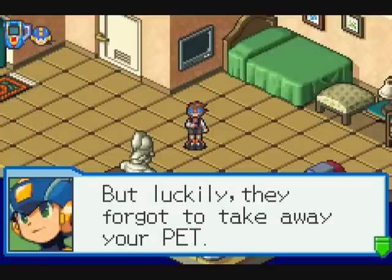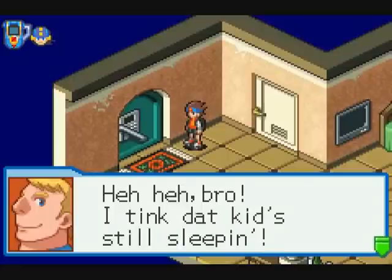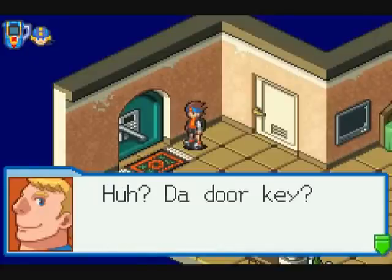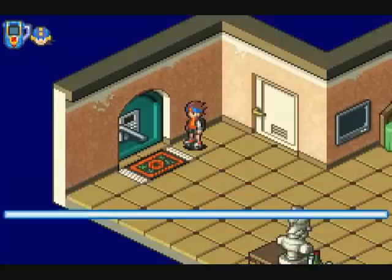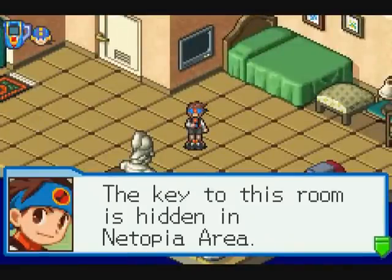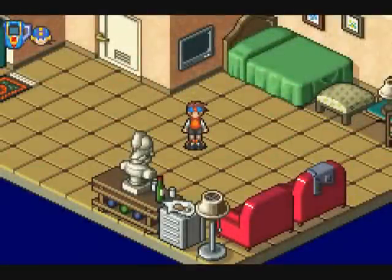Lan has been kidnapped! But luckily, they forgot to take away his PET. Two kidnappers talk: "I think that kid's still sleeping. With a pretty little face like that, he's gotta be rich. His family's gonna pay a big ransom, right?" One says he broke the key data into four bits and hid it in the Netopia area — all the bits are in strong boxes. MegaMan: "The key to this room is hidden in Netopia area — if we can jack in from this room, we'll be able to search for the bits of key data." That question will be answered after a quick refreshing pause.